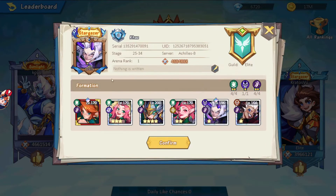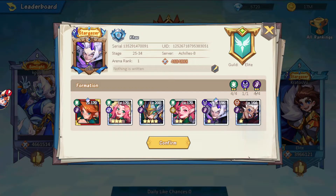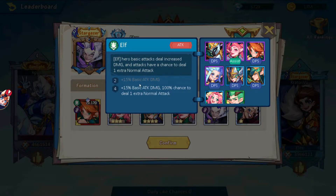If we check the elf mastery, or rather the formation bonuses, we can see basic attacks do 15% more damage and there's a 100% chance to do one extra normal attack. This extra normal attack will always hit after a skill as well, so you're able to do up to four attacks — it goes basic, basic, skill, then basic, in some version like that.